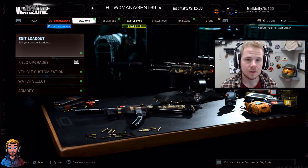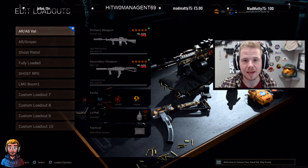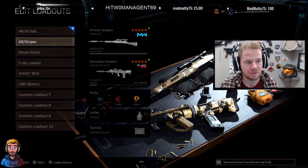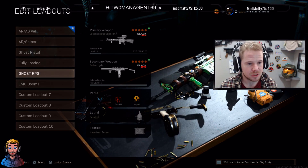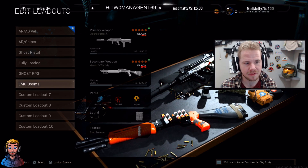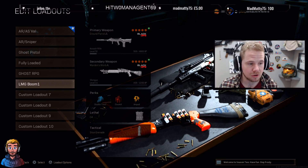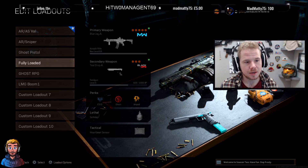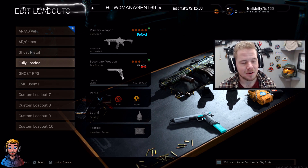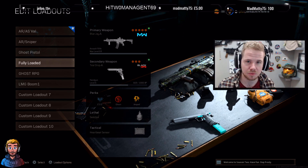It's dead easy. First thing you want to do before you start a game is sort your loadouts out. Use any gun you want, but make sure you have one loadout ready with a pistol and a shotgun. I used the FFAR to get as many kills as possible, plus a shotgun ready for the shotgun challenge. Then I switched to a pistol loadout. Make sure you have two loadouts ready for the pistol and shotgun challenges.